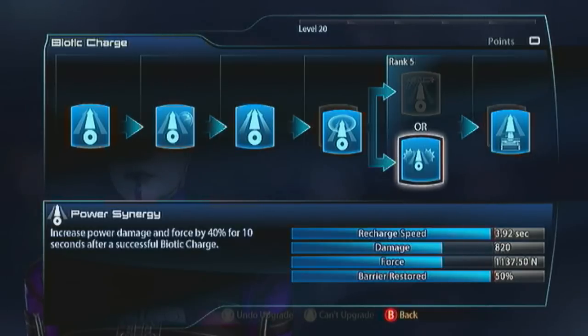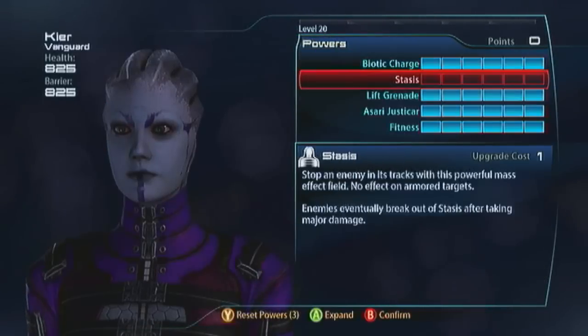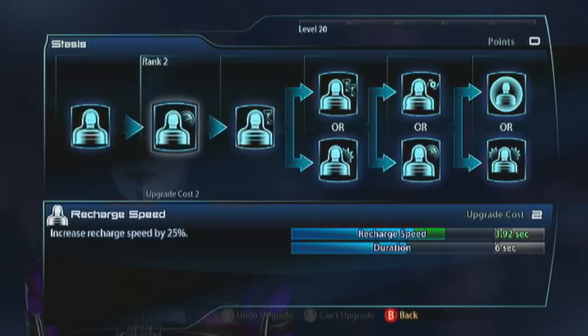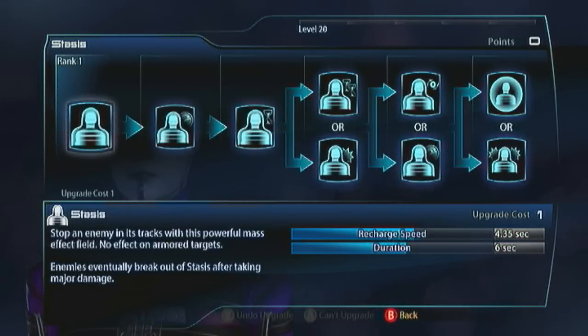I don't spec into stasis anymore. Because I used to spec into stasis with this character before we were able to stagger Phantoms. Before, it was literally only the Krogan Vanguard - the Battlemaster - was able to get her off her footing. The other characters weren't able to build up enough force in their biotic charge. So you'd be charging to the Phantom and be in a lot of trouble - you'd be in stabbing distance. So I used stasis first, then charged in.